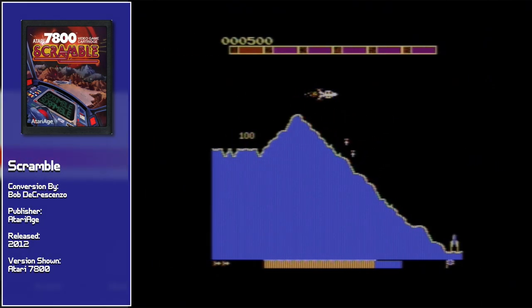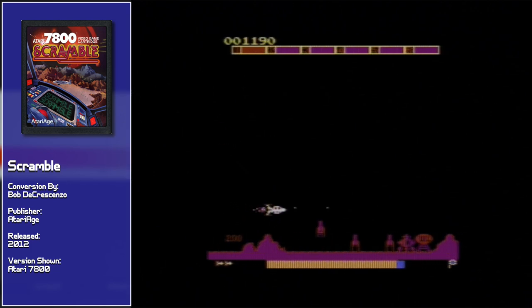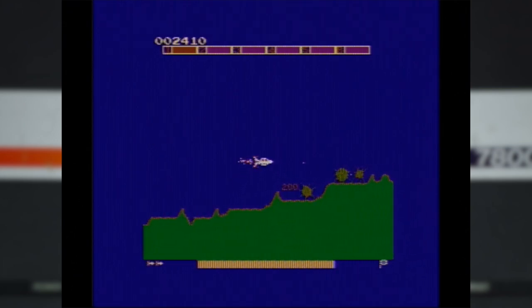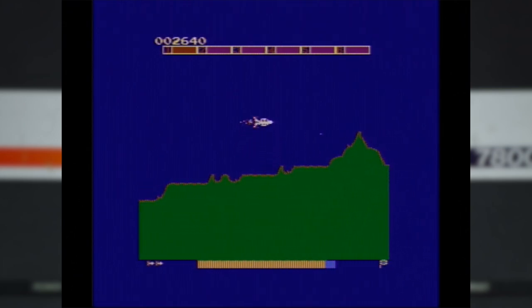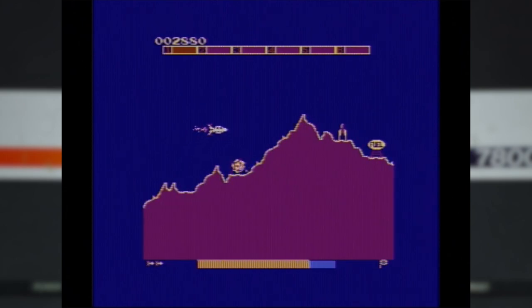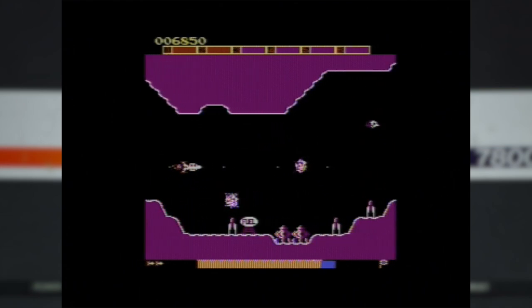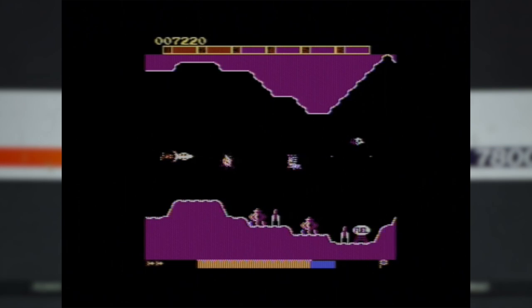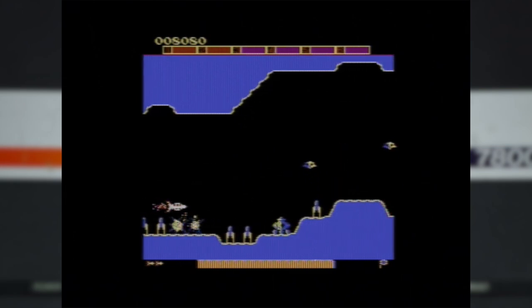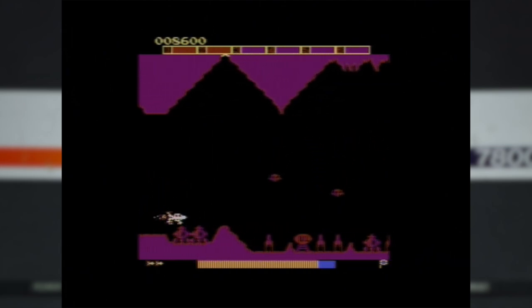First off, we've got the Atari 7800 version, converted by Bob DiCresenzo and released in 2012. Right out of the box, this one very much channels the arcade original, at least visually. The 7800 hardware is of course very much designed about replicating these earlier types of arcade games, for the most part. At least on my PAL 7800 setup, the way in which the terrain enters and exits the screen does seem a bit odd at first. But considering the Atari 7800 was more about throwing loads of little sprites around than the type of tile maps you'd see in later games, a minor visual quirk like this isn't really that bothersome in the long run.